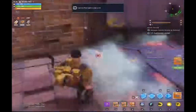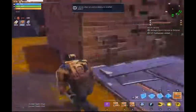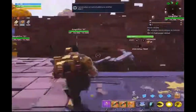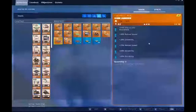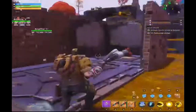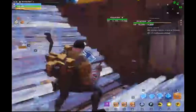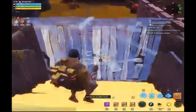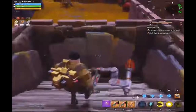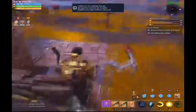We're going to go ahead and put a floor launcher here and here, as well as here, here, and here. I believe we also need one here. So to close off this wall, we're going to put another one here, and again with the wall launcher right here. Once we're on top, we can destroy that wooden structure.